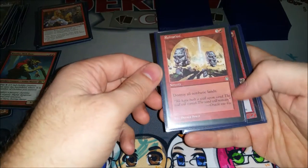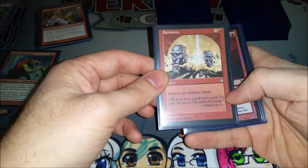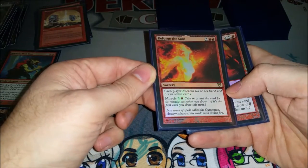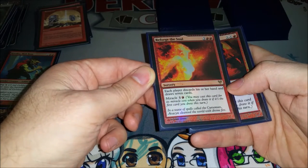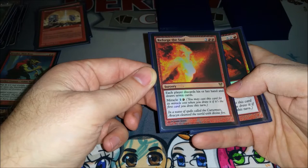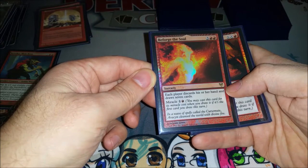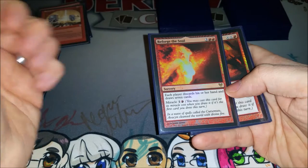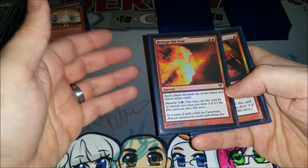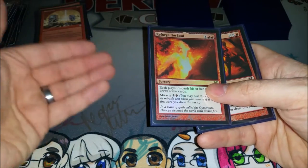Ruination is just what it says — it ruins a lot of people's time. Destroy all non-basic lands; of course I run mostly basics so not a big deal. Reforge the Soul is basically a miracle Will of Fortune. Usually I just cast it for five when I've got a lot of mana and need to refill my hand. Or if somebody has tutored for a card but hasn't played it yet — let's get rid of that. Kind of wrecks any plans they have.